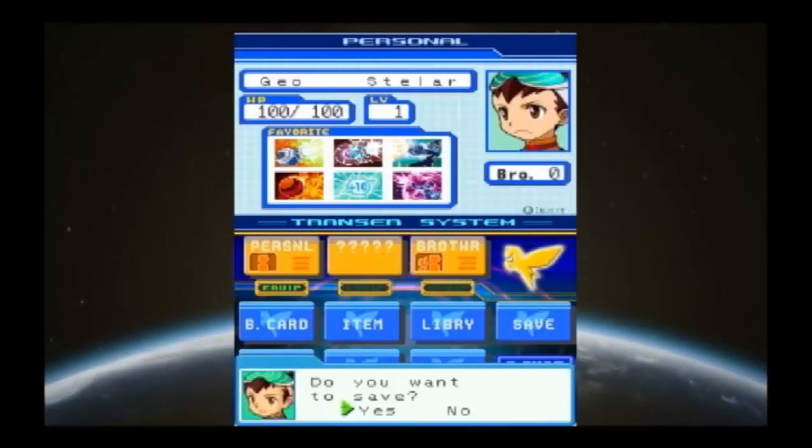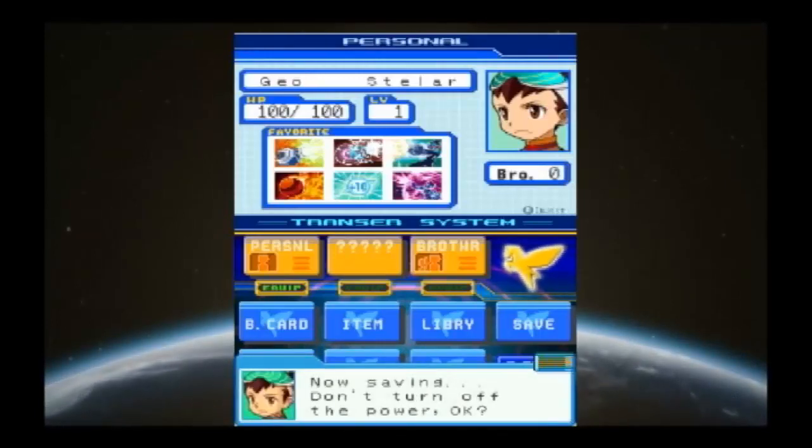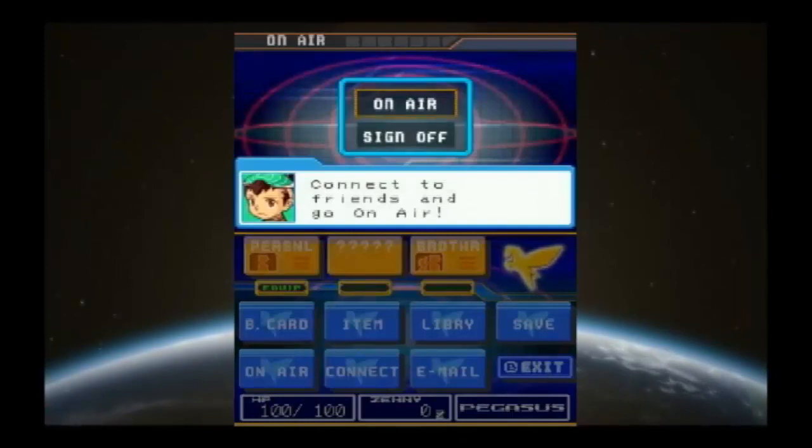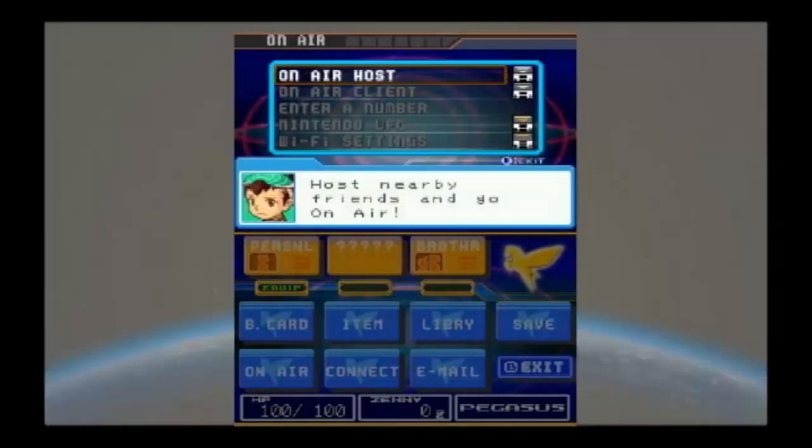Let's go ahead and continue on and go straight to On Air. For those two menu options, you have to save every single time, because you never know what's going to happen. On Air — you can do things live at the same time, but you won't be able to see each other. A good buddy of mine and I tried to experiment with that, and it didn't work for some reason — like, trying to find each other.